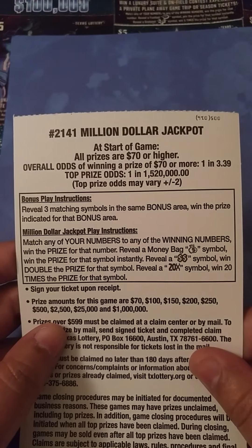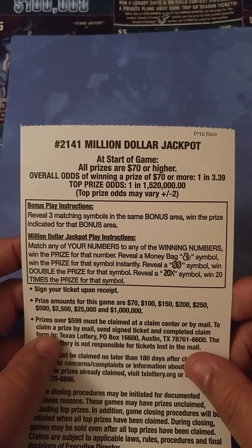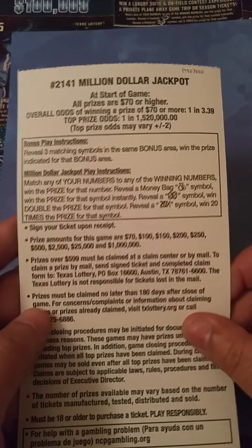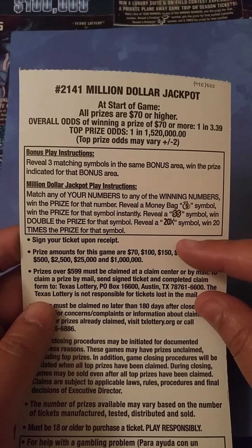Ticket number five. Odds on this ticket is one in 3.9. All prizes are $70 or higher — that is awesome! So in the bonuses up here in the front, you want to match three like symbols in order to win the corresponding prizes. The bottom is matching your numbers to the winning number. If you get a money bag symbol, you win the prize instantly. Double dollar symbol, you win double. And 20x to win 20 times the prize.